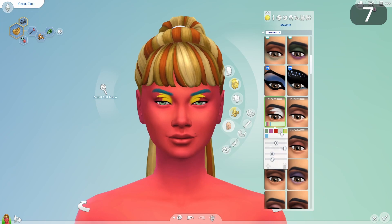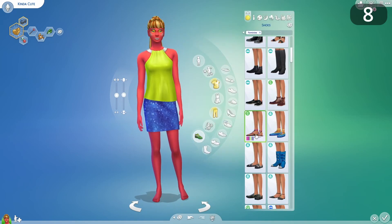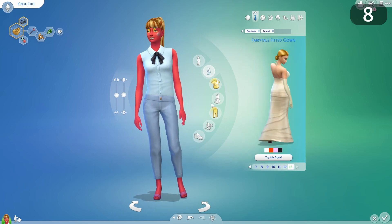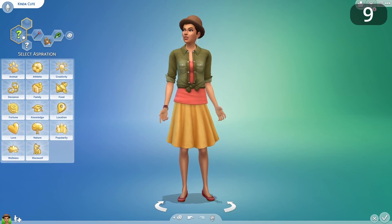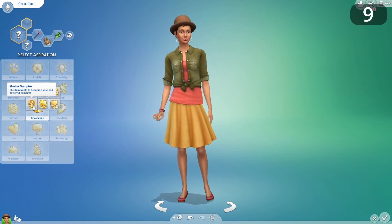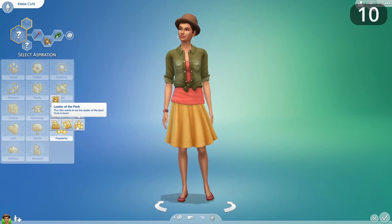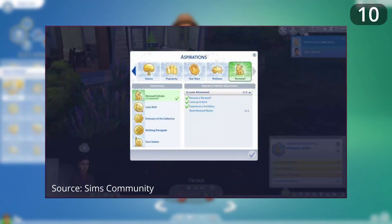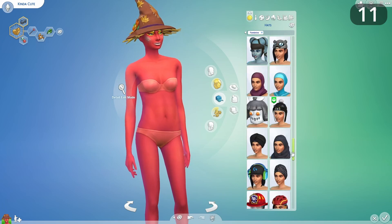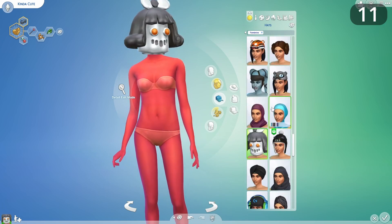Let us lock makeup to every outfit rather than it being individual to the outfit currently being edited. Add the option to tuck appropriate tops into appropriate bottoms — for players without mini packs this would get more mileage out of existing Create-a-Sim items. Rather than simply asking for more aspirations and traits, there should be more consistency across packs, such as guaranteeing a minimum of two new traits and two new aspirations with every expansion pack and at least one with every game pack. Also, streamline all supernatural-related aspirations into one category — why is there only a category for werewolf aspirations?